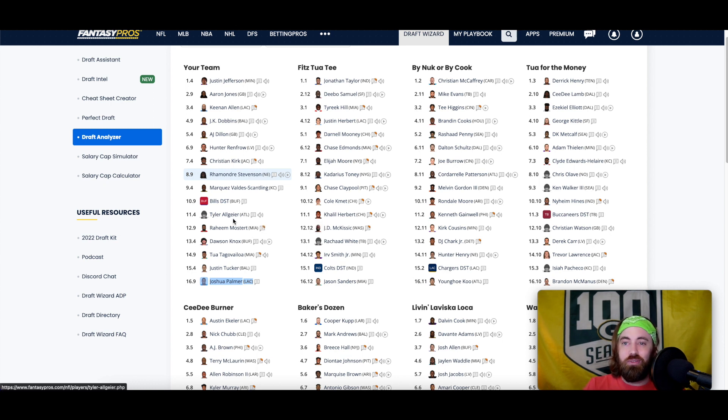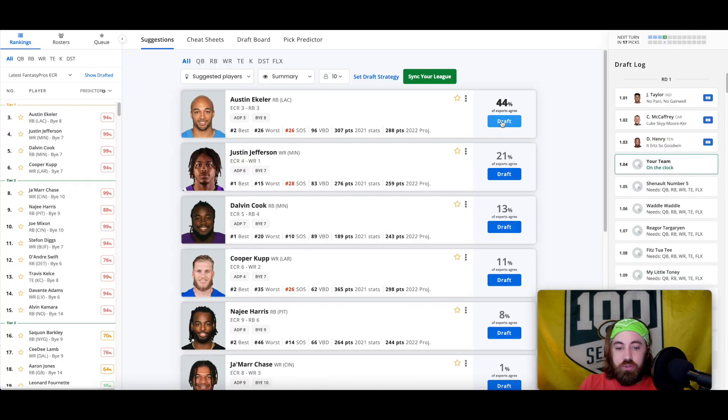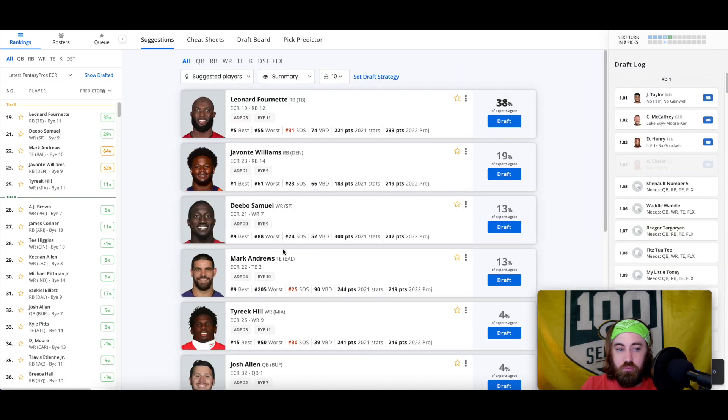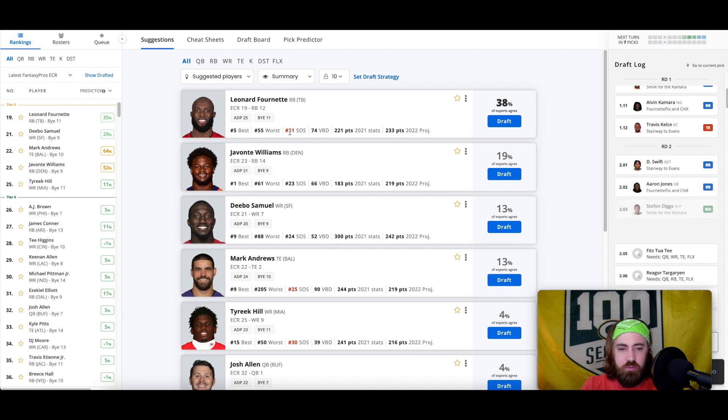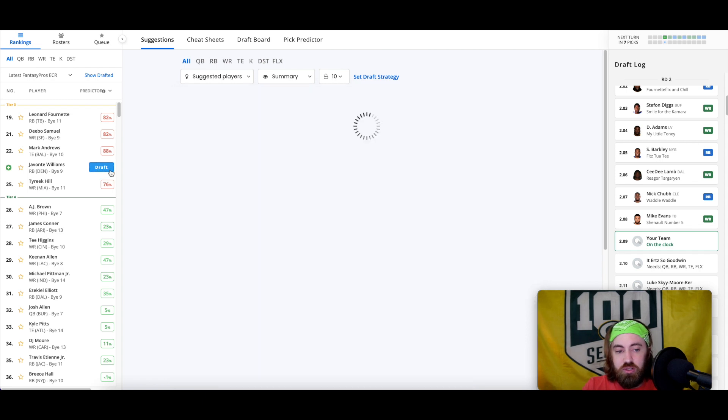Him, Raheem Mostert, and Tyler Allgeier are all easy to cut if not looking good early and somebody else pops up. That's that roster. Let's get to drafting. We just did a wide receiver first, so Austin Ekeler is probably a lot of people's third or fourth running back. I'd suggest going wide receiver — but why don't we see what happens when we go running back strong?